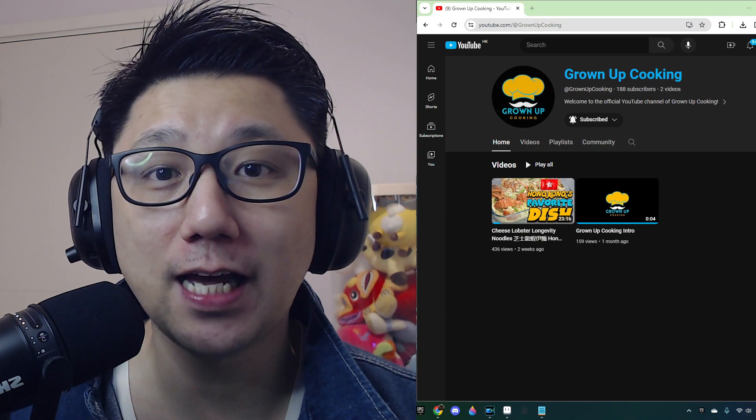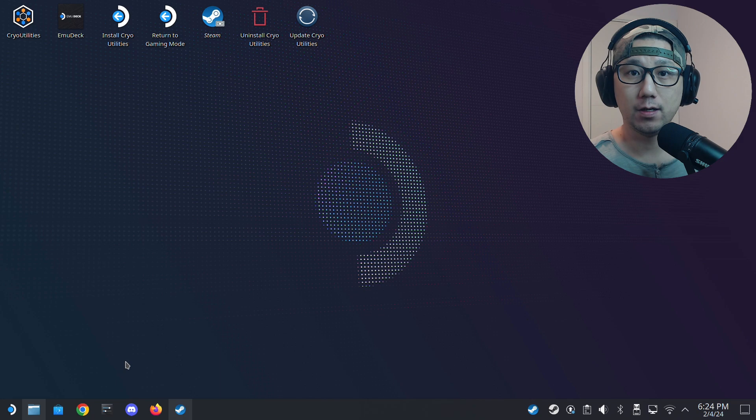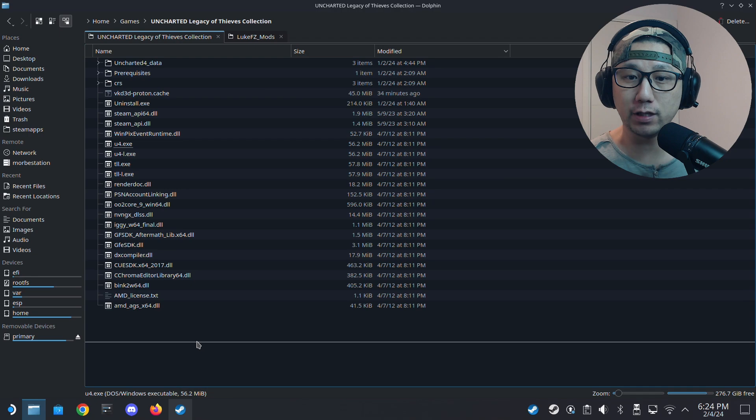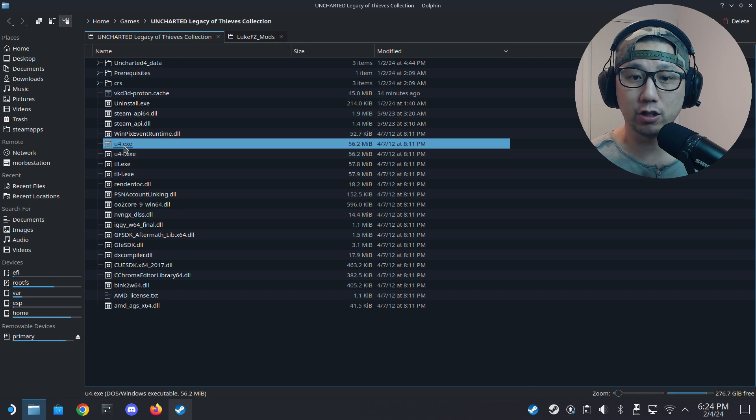Welcome back to my Steam Deck desktop mode. The first thing you need to do is locate your game folder. I have mine right here — it's in home/games/uncharted-legacy-of-thieves-collection. This is where the exe is: u4.exe. This is where I'm going to put my mod files.